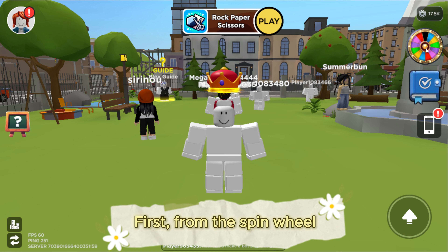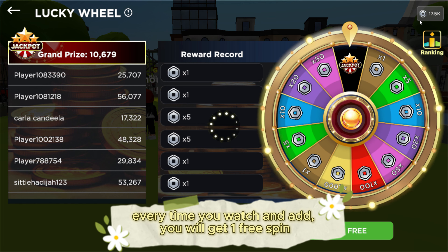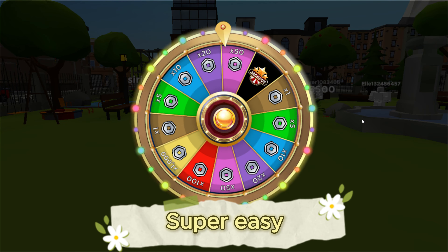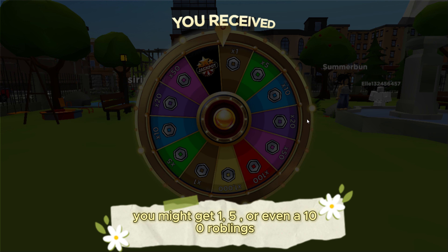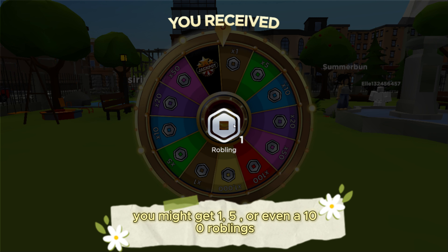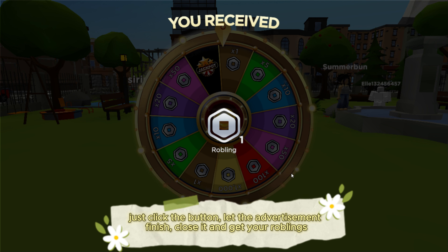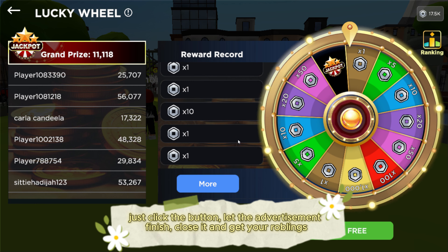First, from the spin wheel. All you have to do is click the green Free button, then watch the whole ad. Every time you watch an ad, you will get one free spin. You might get 1, 5, or even 100 Robolings. This way is perfect if you are busy — just click the button, let the advertisement finish, close it and get your Robolings.